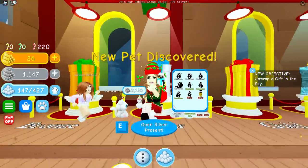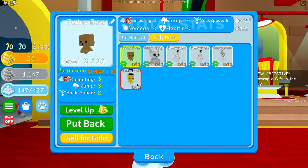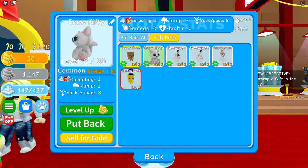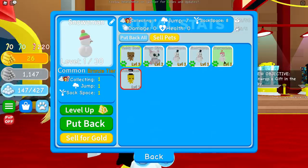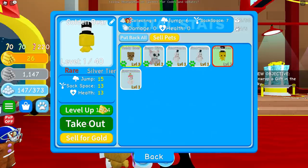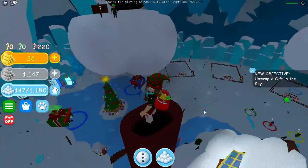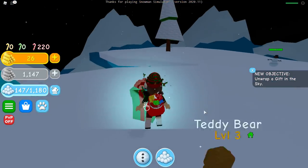Yes, I got a golden bear and it's a rare - yes, go me! Okay, one of you guys has to go because I need to get this one out. Oh wow - yes, it has a 15 jump boost! Okay, which one do I get rid of? I can't get rid of you because you're so cute. I'll get rid of you because you're just level one with one of everything. Put back. Now let's take this one out - there he is, he's so cute! Now we can go to the chimney and hopefully get that present!